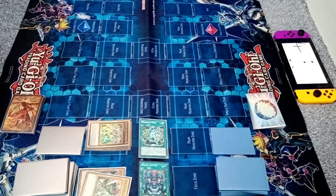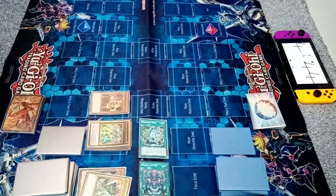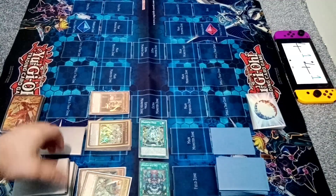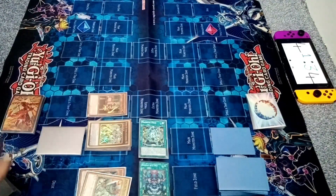Draw. Oh no. I'm going to have to admit defeat I think. Literally bricked — I'll have to pass. Draw. Normal summon Emancipator Analyzer. Effect to excavate the top 5 cards, then special summon one level 4 or lower non-tuner.